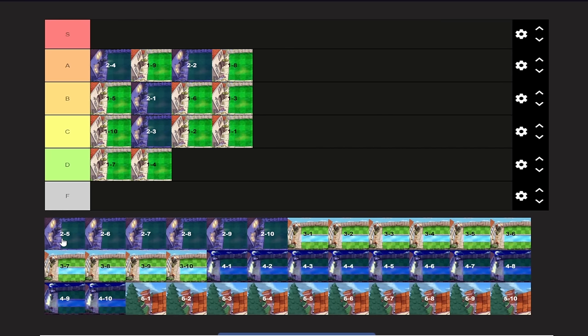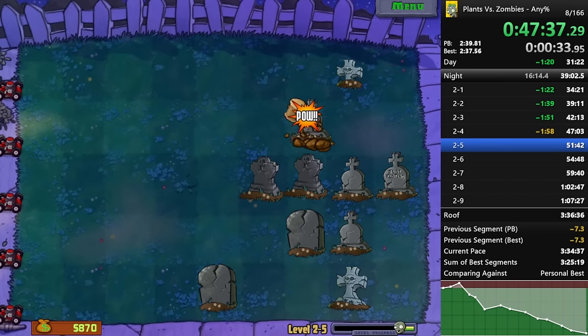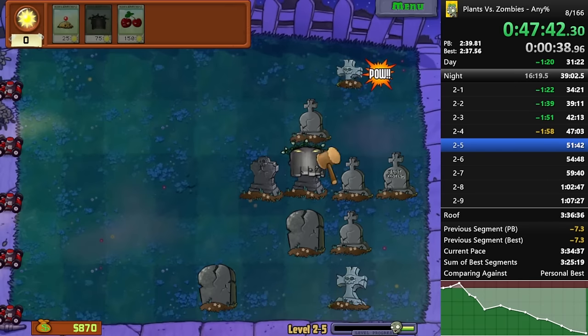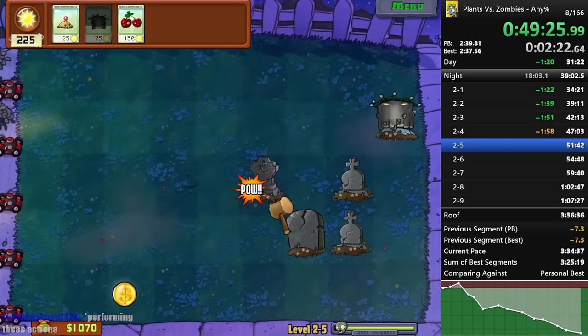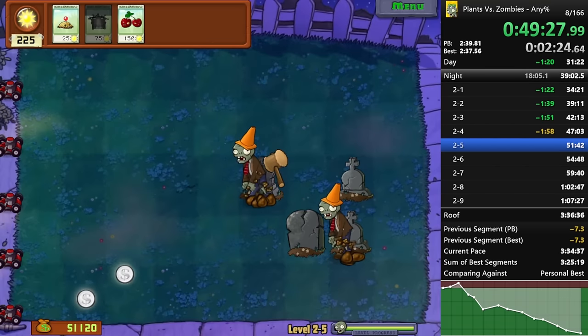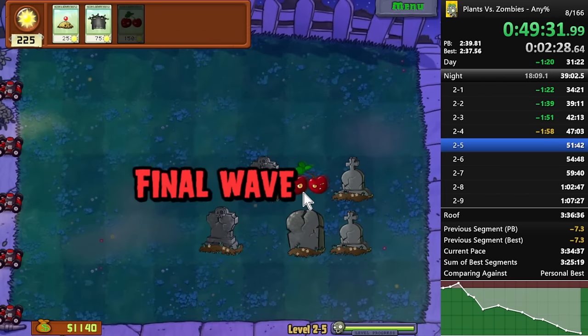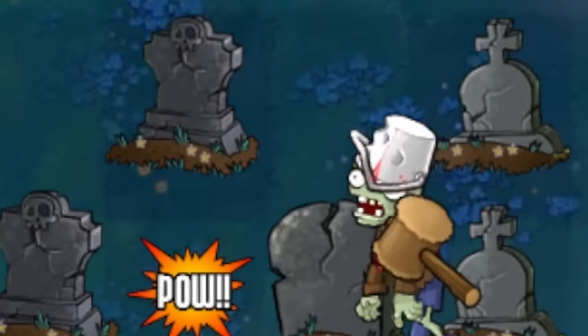2-5 is literally an autoscroller, so I hate it. You can't make it any faster — you can only make it slower. Either you do everything frame-perfectly or you just lose time. By everything, I mean the cherry bomb at the end, and getting lucky with grave spawns. I just don't like this level because you can't make it any faster.